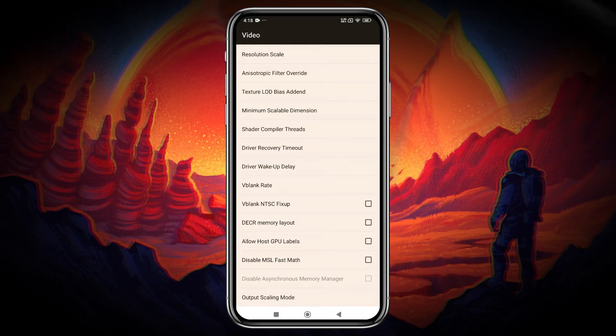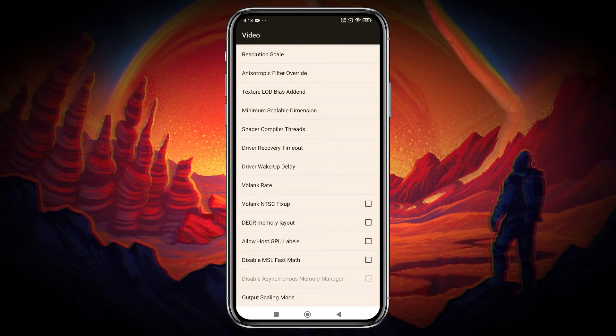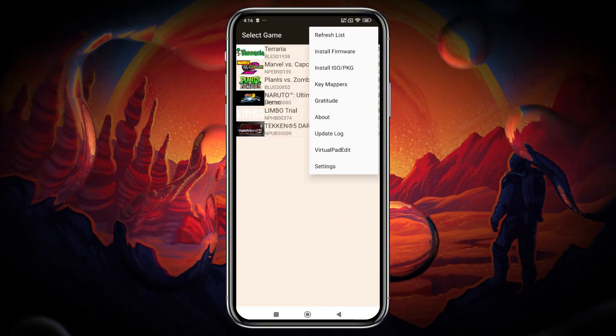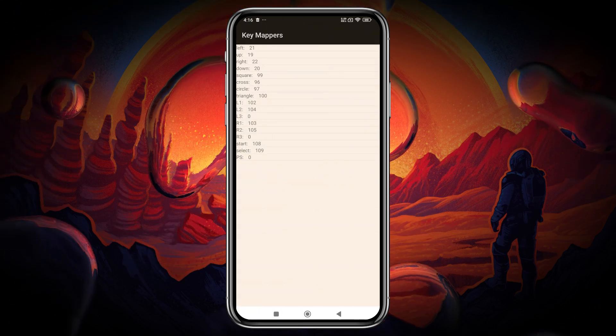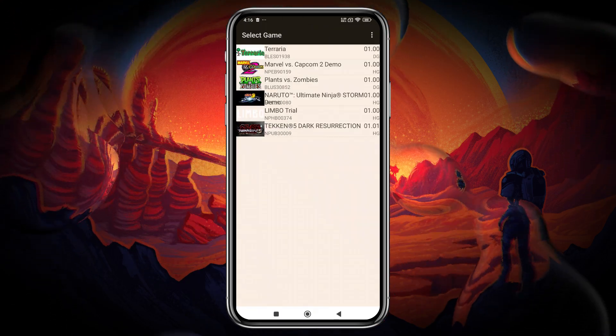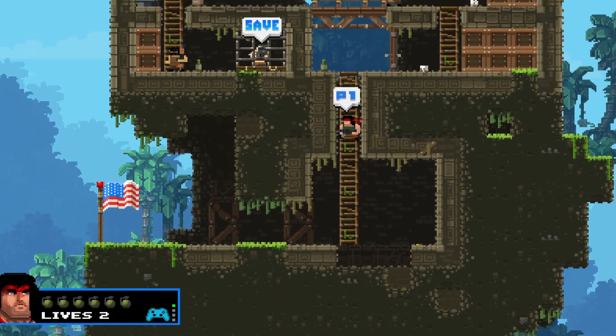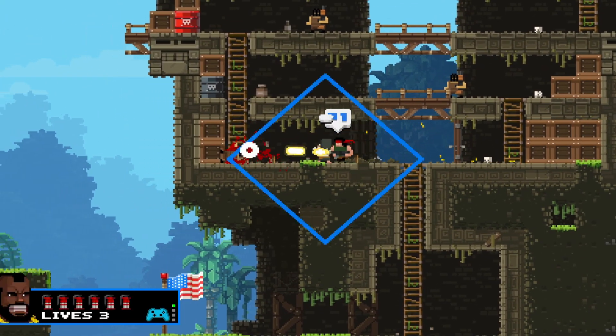Still, a few features are missing — there's no option yet for custom GPU driver installation or in-game settings. Control customization also needs more development. You can also edit key mapping, but it looks a bit confusing and needs some time to understand. This emulator comes with a built-in touchscreen controller, making it easy to play without an external gamepad.